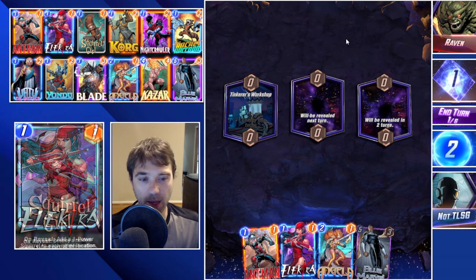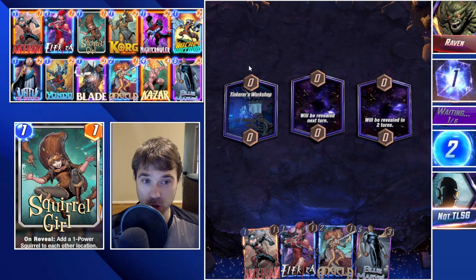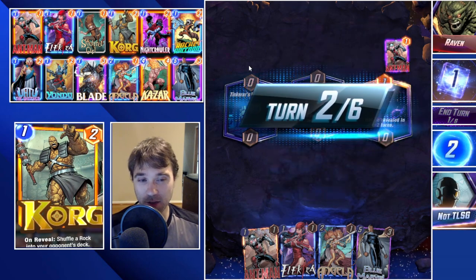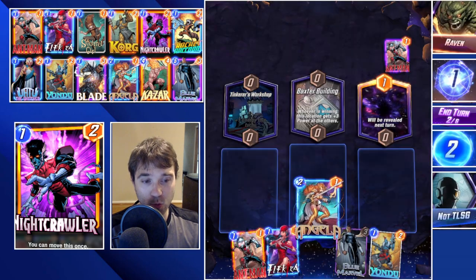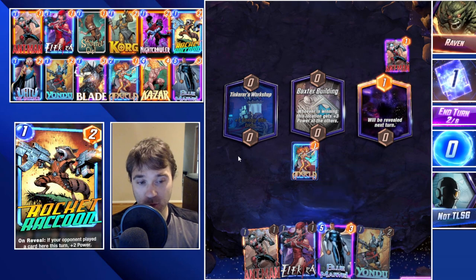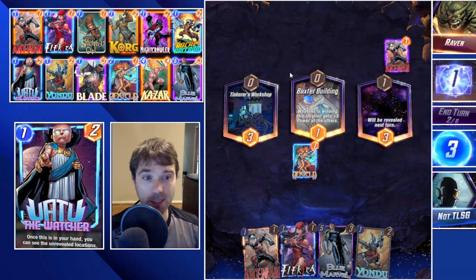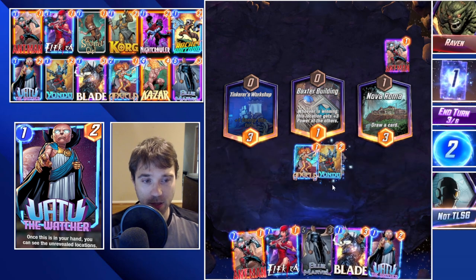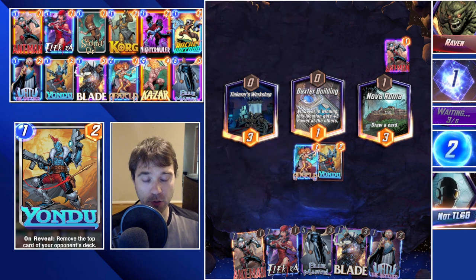Next up we have Raven and we're not in any rush to drop our cards, so I'm actually going to pass on the Tinkered Workshop turn. If they have an Angela they end up dropping, they might accidentally misposition it or position it a little too early, giving us an advantage. They do play Ant-Man - as long as we don't have initiative going into that final turn, we can use that information to destroy this Ant-Man and swing that lane heavily in our favor, especially with Blue Marvel and Kazar for quite a bit of upside.